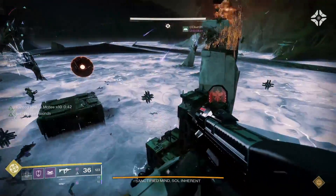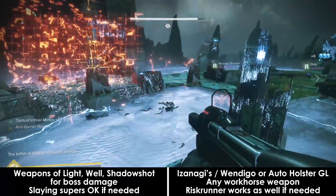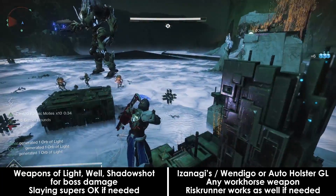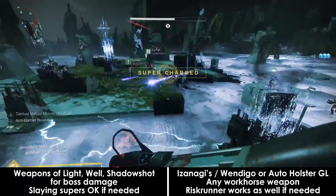Team composition is flexible. A nice mix of team buffs and debuffs in the form of Well of Radiance, Weapons of Light, Shadow Shot, and whatever else you can conjure will be great, along with some add-slaying supers if you're having trouble.